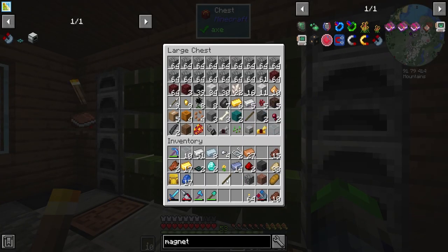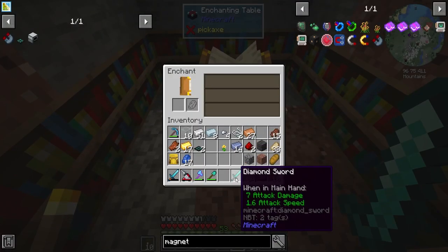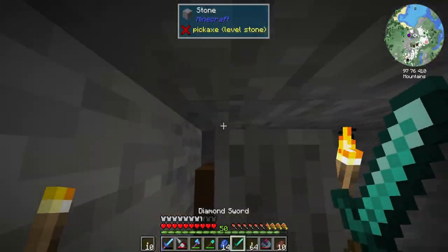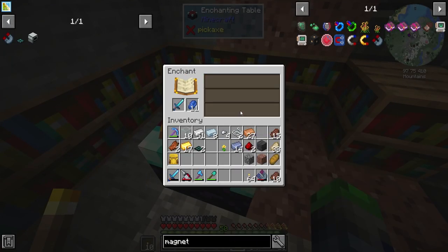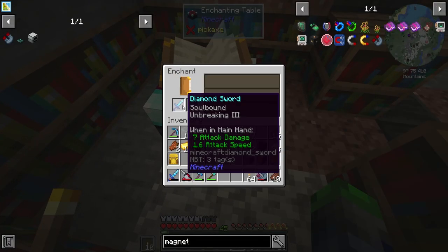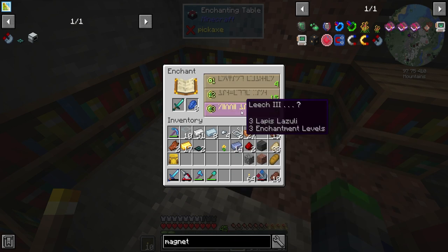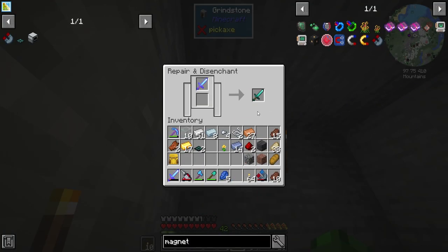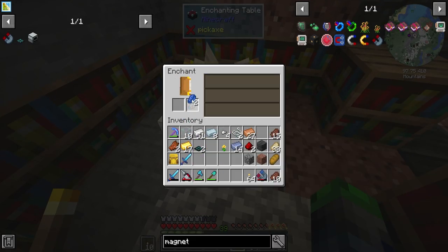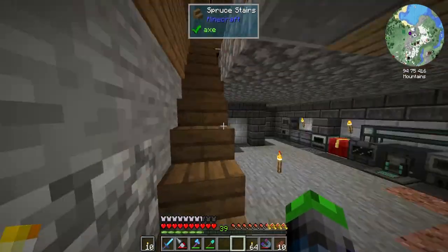I think it would actually just be a better idea to craft up another sword - this one has seen better days. Let's enchant this bad boy up. Smite - not good. Leech - nope. Unbreaking - nope. Sweeping edge wouldn't be a bad idea. Vigilant - nope. Ender Disruptor, Looting 2 - that ain't bad, that ain't bad!